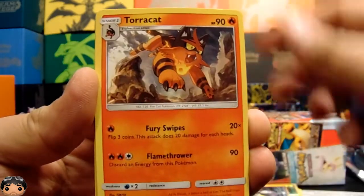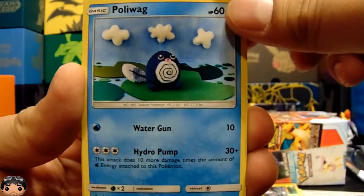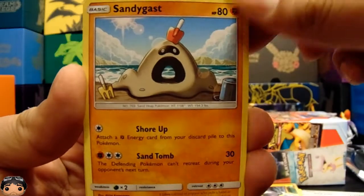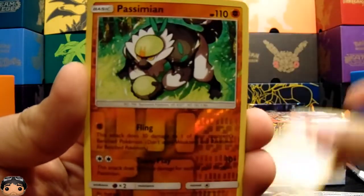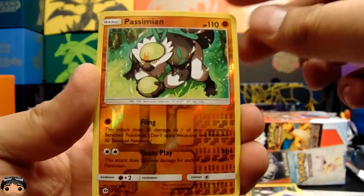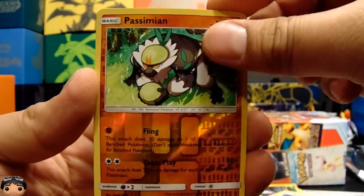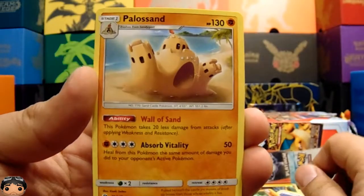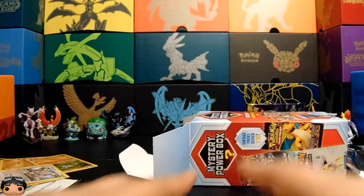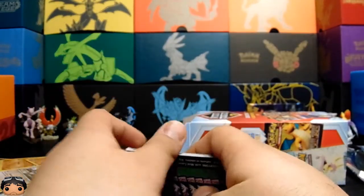We got a Potion, Torchic hat, Murkrow, Skarmory, Poliwag — oh that art looks cool, I like that — we got a Sandygast, Eevee reverse, and some Passimian — he doesn't look friendly though. On the end we got another Sandygast. Fantastic. Definitely worth the $25 plus tax.